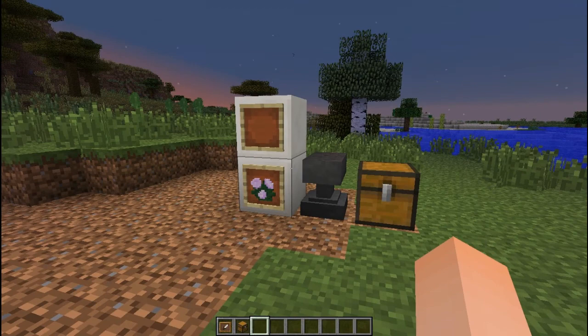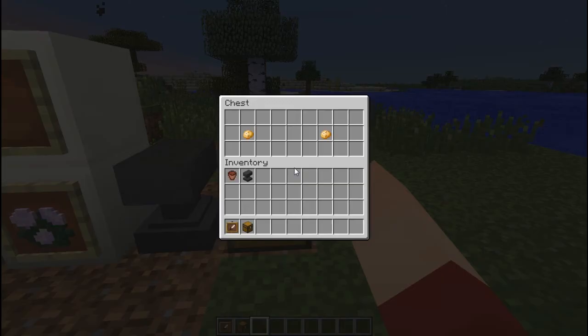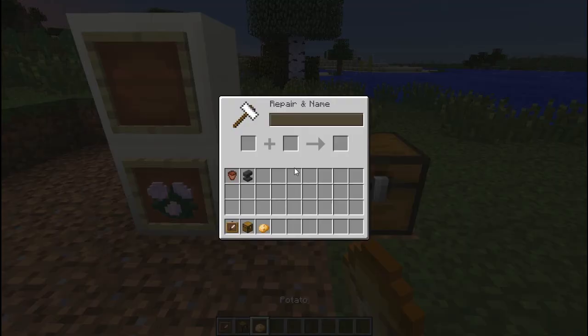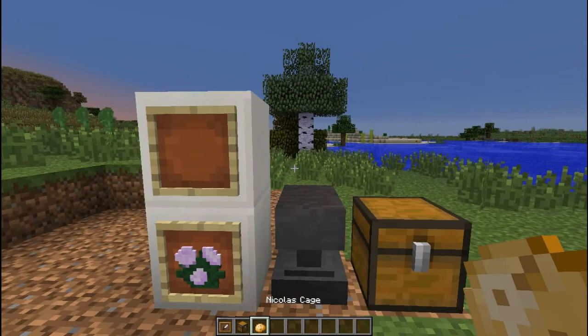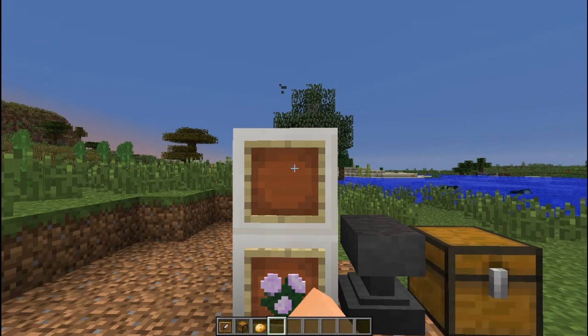The first thing I wanted to show you was that if you take an item and rename it in an anvil and place it into an item frame, you will be able to see the name above. So let's call this Nicolas Cage and we'll put it in the item frame. Also if you punch it, you can now remove the item without destroying the frame.